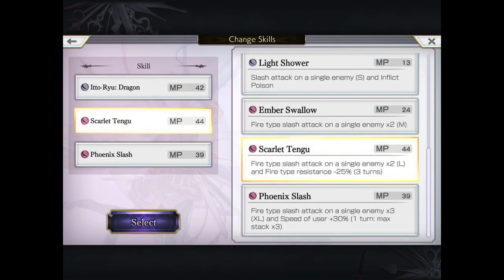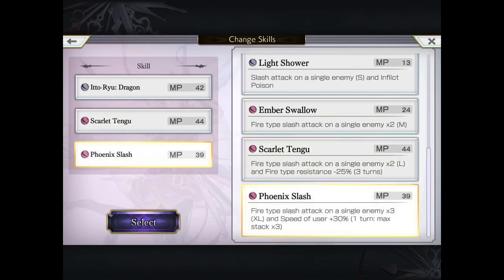The second move is Scarlet Tengu. If you don't have a 5-star character that can apply a 25% fire resistance debuff, Xion is still very useful. The problem is that a lot of newer characters can either do that through their VCs or through other moves as well — for example, Yuen Kan, Seti Kan, OG Geryu can do it with his VC, and so on.